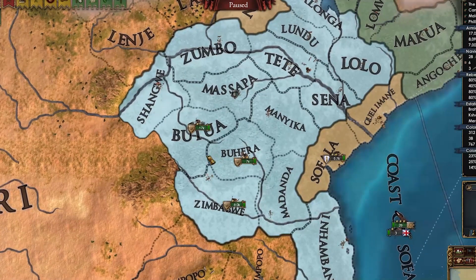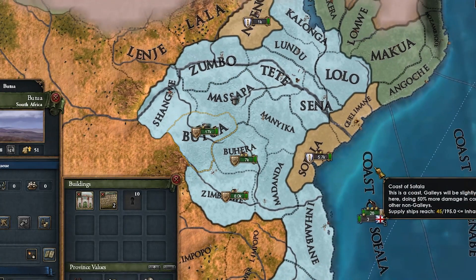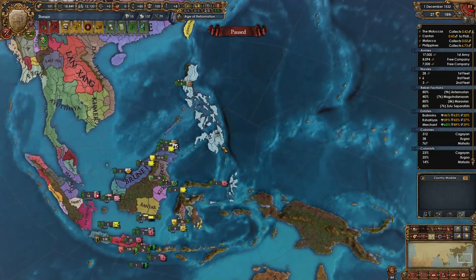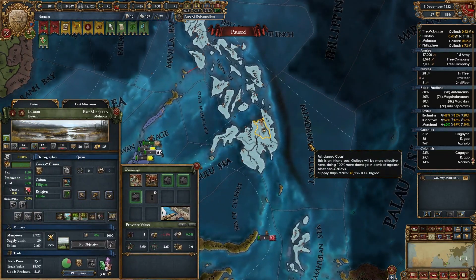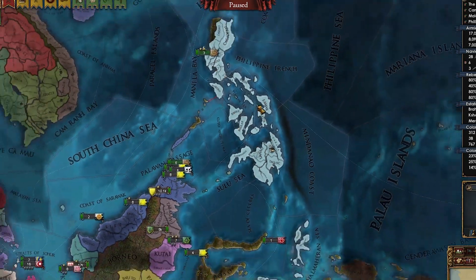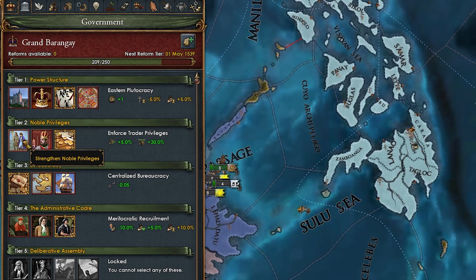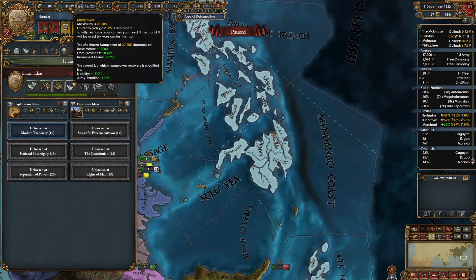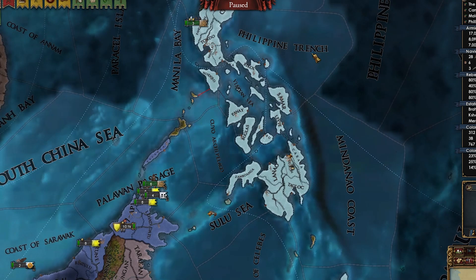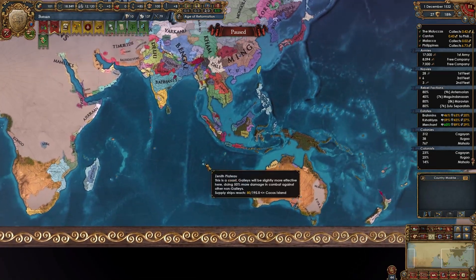Ladies and gentlemen, in case you hadn't noticed, we did actually conquer the province of Butua in our first war versus Mutapa. And with that, we accomplished our goal of conquering the province of Butua as the nation of Butuan. We started off as this tiny one-province nation in the Philippines. We conquered almost the entirety of the Philippines — super tedious, and I really dislike island hopping in Southeast Asia. These alliances were so crazy. We didn't go with strengthen noble privileges or quantity, so no manpower buffs at all — only increased levies. But we did fight and win.